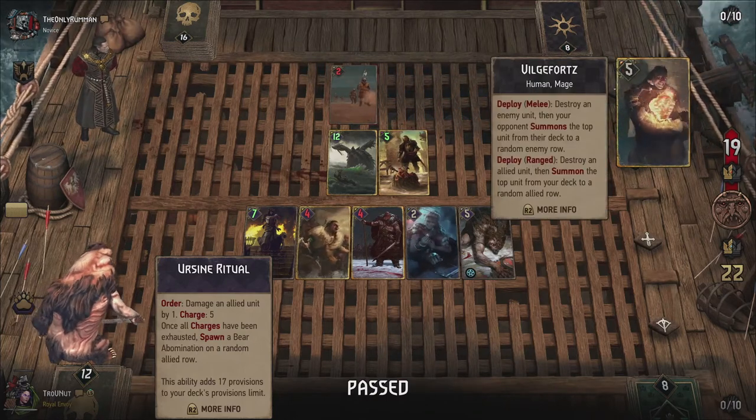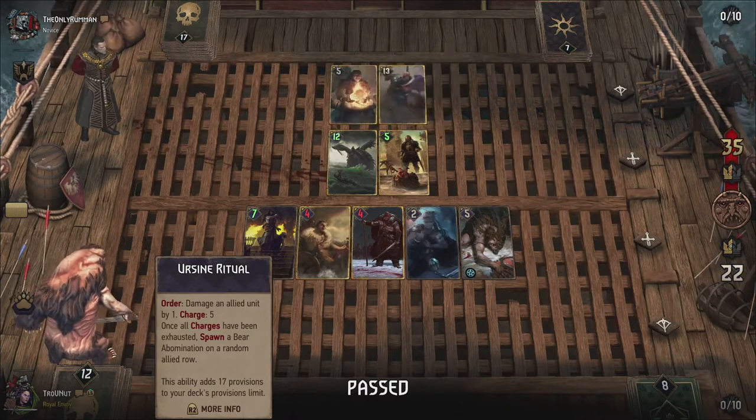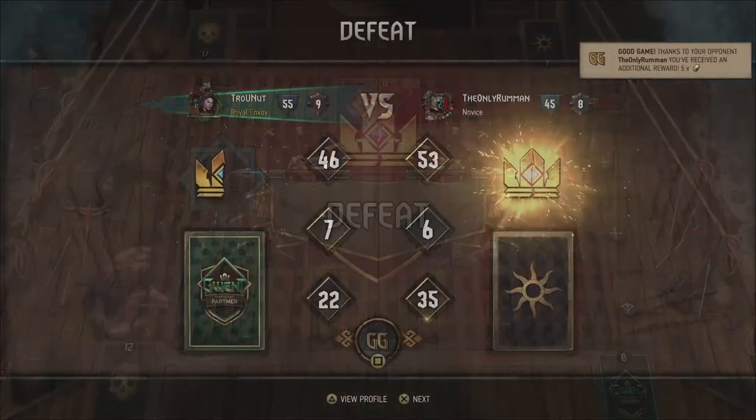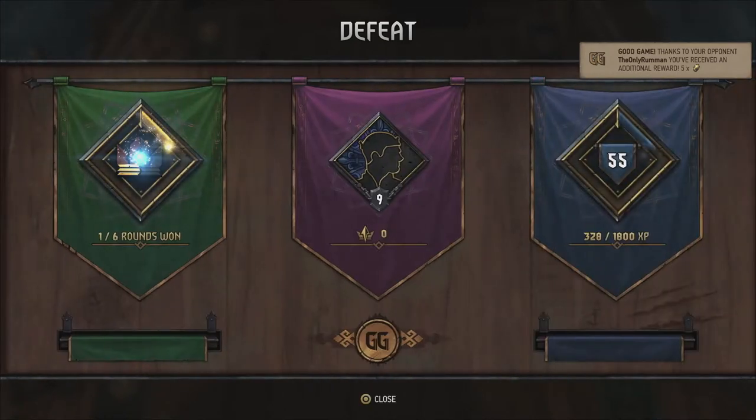Destroy an allied unit — their own unit — and they can summon another unit on the field. Of course! That was a nice final play. I don't know how they pressed good game so quickly, probably because the match ended earlier for them. And that brings us right back where we started.